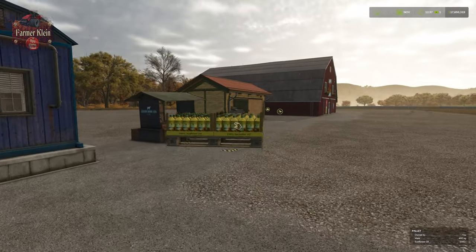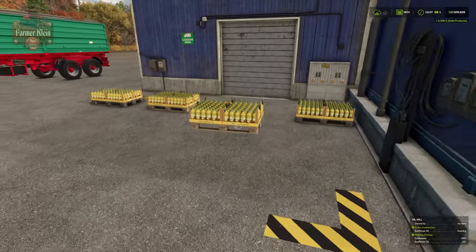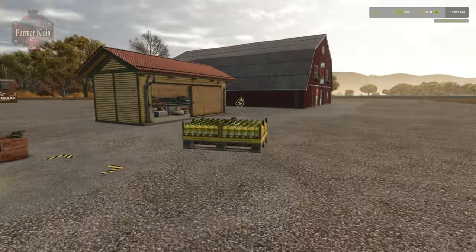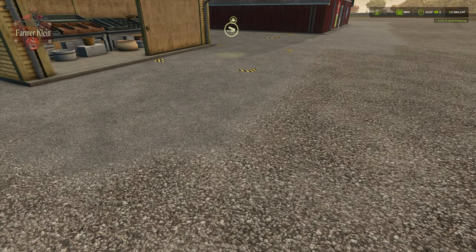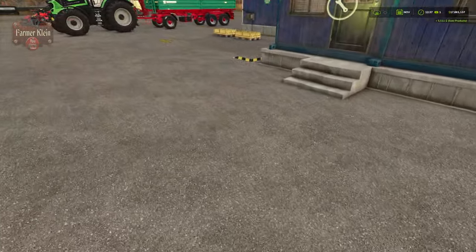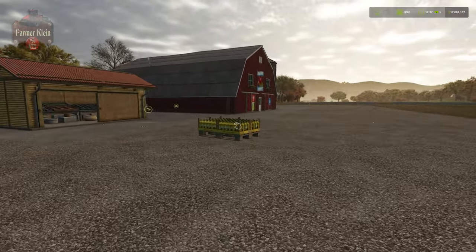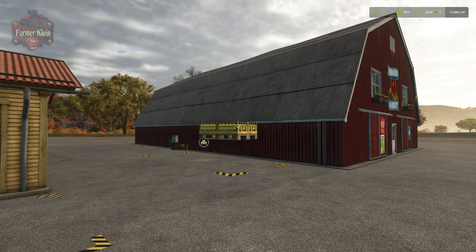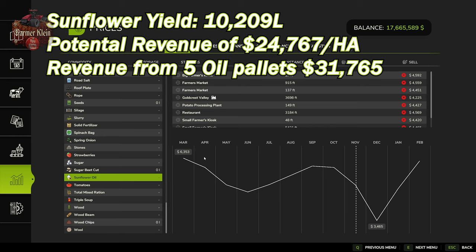We sold one pallet at the small kiosk for $5,306, one at the large kiosk for $5,511, and one at the farmer's market. With prices varying, we came out to around $27,000 for the five pallets — not the peak price since we're not in the best selling window yet. At any rate, let's now explore what happens if we take those five pallets of sunflower oil to the potato processor.